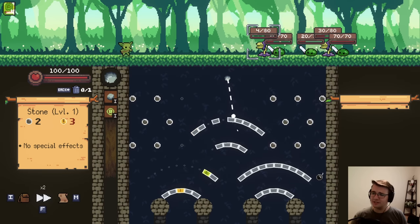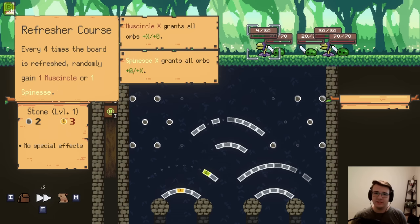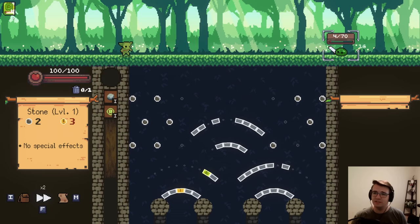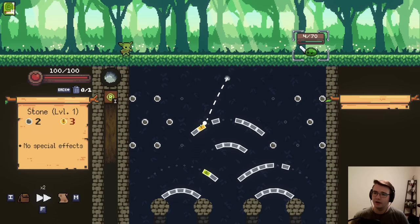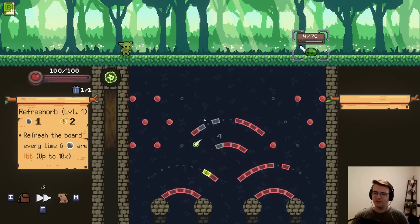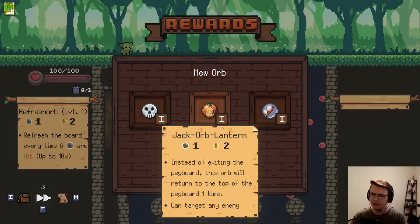The devs have added some cool Refresh Synergy to the game. They've added this relic that says every four times the board is refreshed, randomly gain one Must Circle, which is plus one plus zero, or one Spinesse, which is plus zero plus one. So it was very fun, and I thought it'd be fun to just kind of go full Refresh.